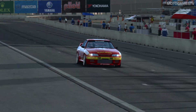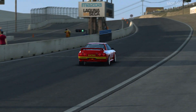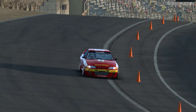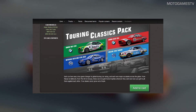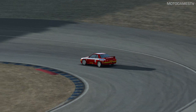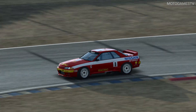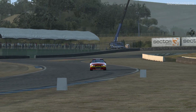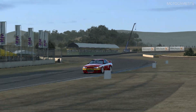Next topic is Race Room Racing Experience. A new car has arrived — the Nissan Skyline GTR — available in the Touring Car Classic Pack. There is also a new patch with some improvements, and it is now possible to mix the new pack with the old DTM 1992 pack for multi-class racing.